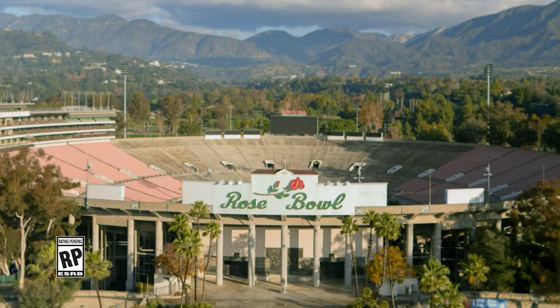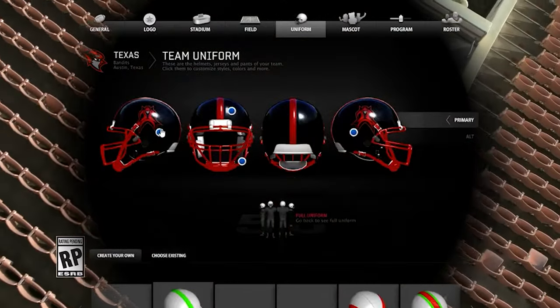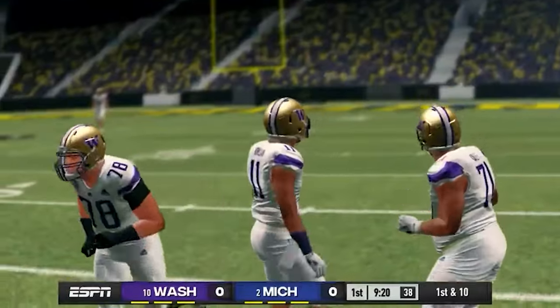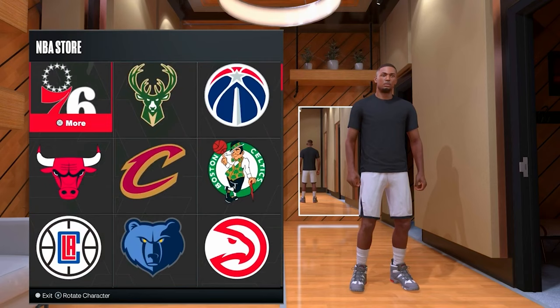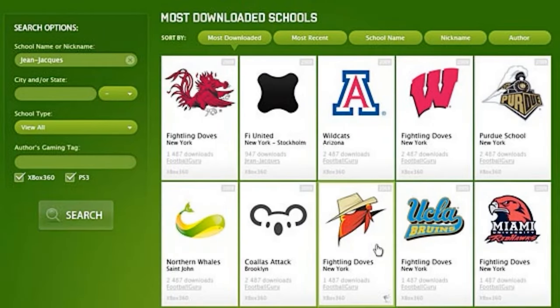By in-depth, it needs to include a fully fleshed-out uniform creator with multiple sets available, so you can have different uniform sets for different occasions for your custom teams. It also needs custom PNG uploading, similar to how 2K does it in their MyLeague and MyTeam era tools, along with a shared library where you can share your ideas and teams online with other people.